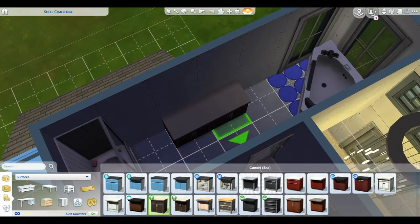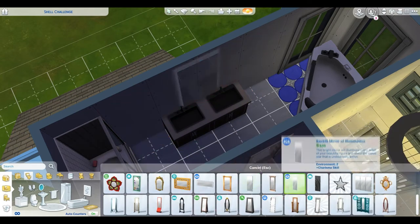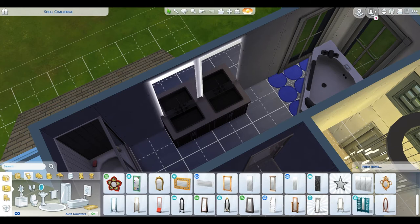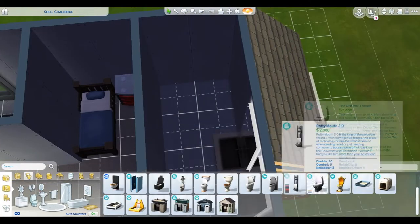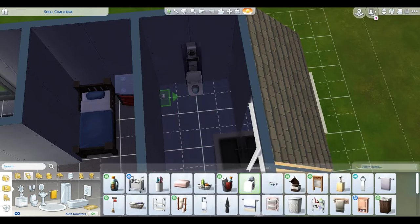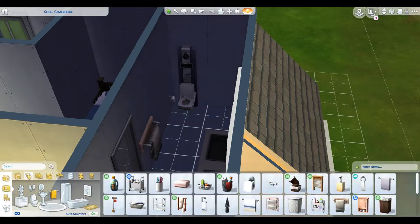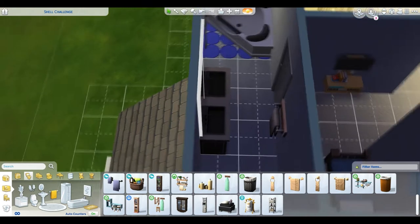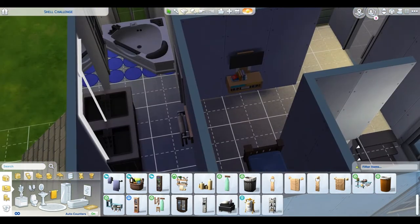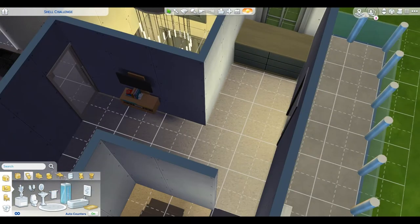I'm still deciding if I want a shower or not — we already have the hot tub bathtub so that should be enough. For a single sim, I don't know why I'm making two sinks and two vanities; I should just stick with one. As you can see we've got the toilet, toilet paper, towels, and little knickknack decorative touches.